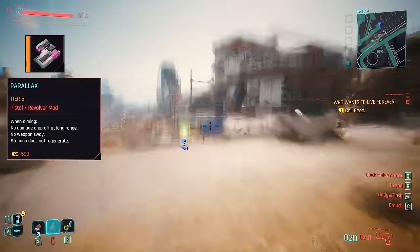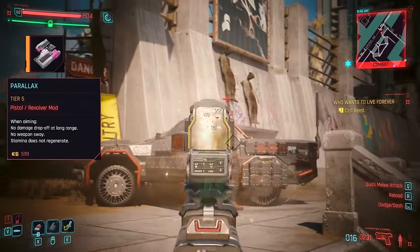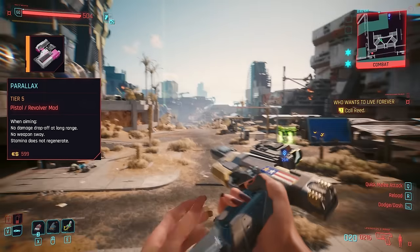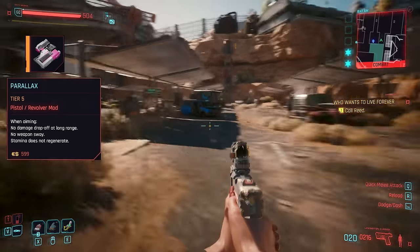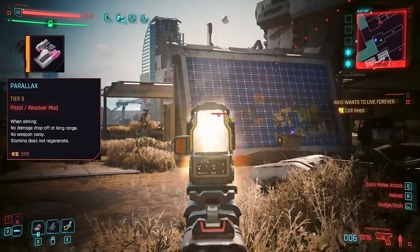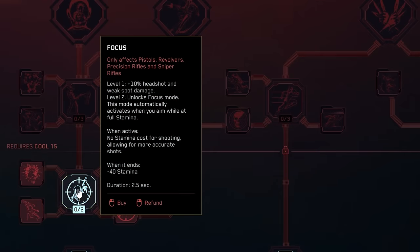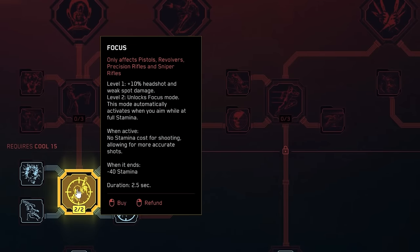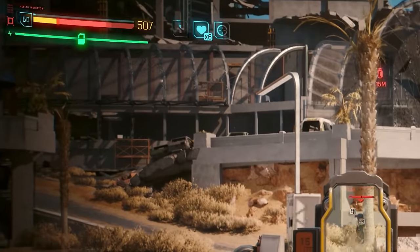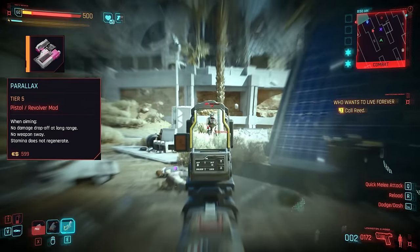The final pistol mod is Parallax, which at tier 5 when you're aiming removes all damage reduction at long range and any weapon sway, at the small expense of not regening any stamina when you aim. This can be a good replacement for the long-shot perk if you're just using pistols, but is more suited to those who aim quickly and sparingly. In fact, if you've unlocked the Focus perk from the Cool tree, then stamina won't actually drain whilst aiming, so the lack of regen is zero problem — making this mod a lot more powerful.